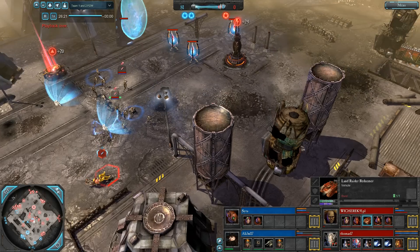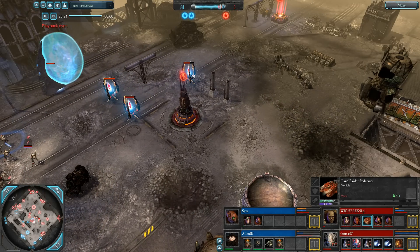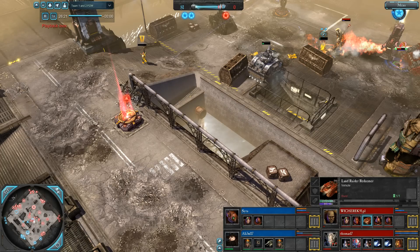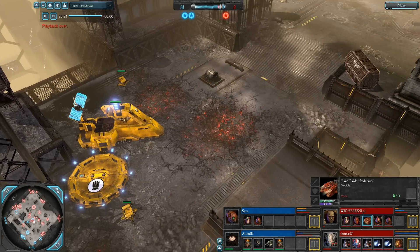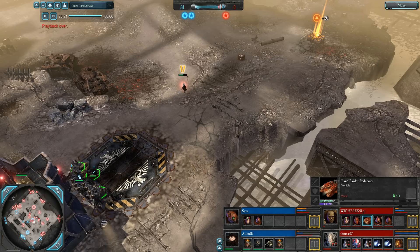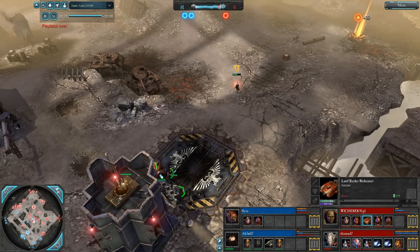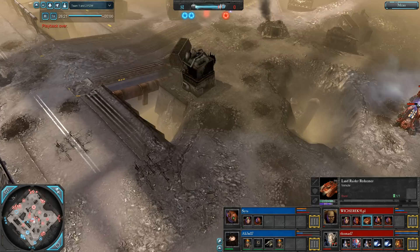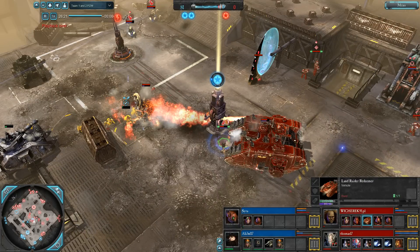So now that we capped two victory points, we just have to hold out a few more seconds. That Warlock was about to decap, but it's all over. And that is how you win the desperate last stand. Very close, and yeah, we by rights should have lost - we got absolutely destroyed. But it was a fun game. A little crazy last-minute resistance is sometimes what it's all about. That's our little Space Marines and Imperial Guard alliance versus Space Marines and Eldar battle. Thanks for watching.